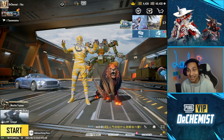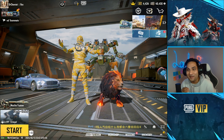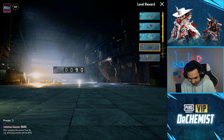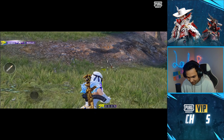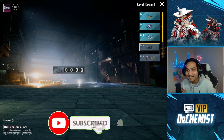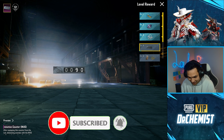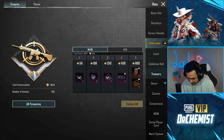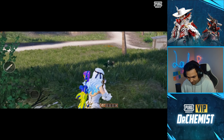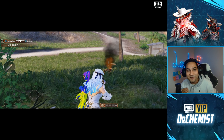At level 4 of the M416, you get the elimination counter. Now when you have level 4, every elimination you get with the M4 will show up. And yes, you also have that for the AKM as well — the elimination counter works for both guns.